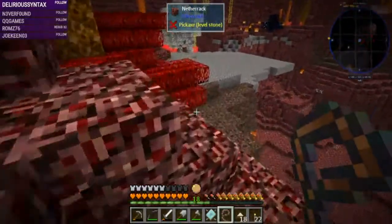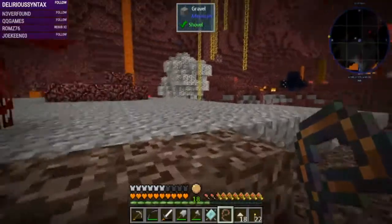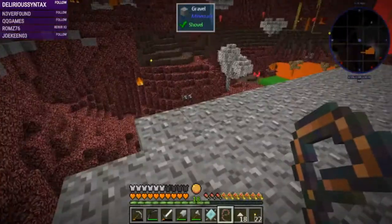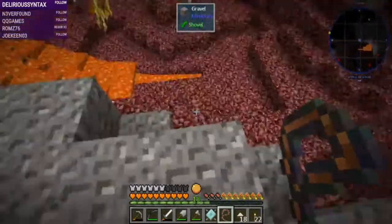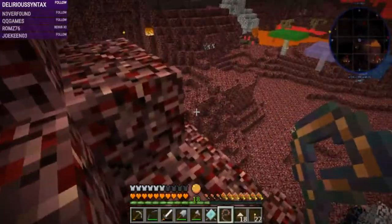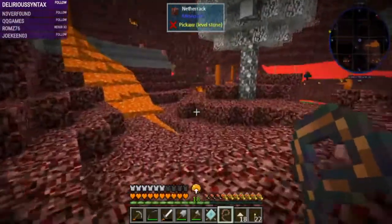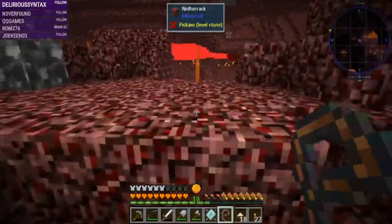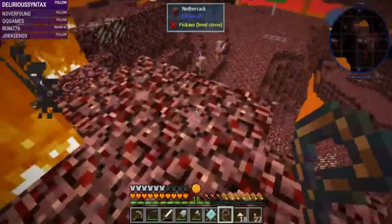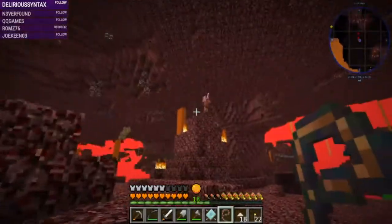I'm playing on a server, Delirious Syntax. I need the diamonds - more diamonds, lots of diamonds. I don't want to fall. I'm kind of hoping to get a blaze or a wither skeleton. I'm starting to get really warm. I don't really need anything you zombie pigment drop.